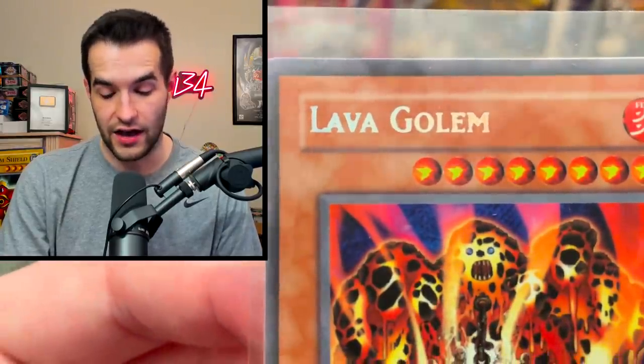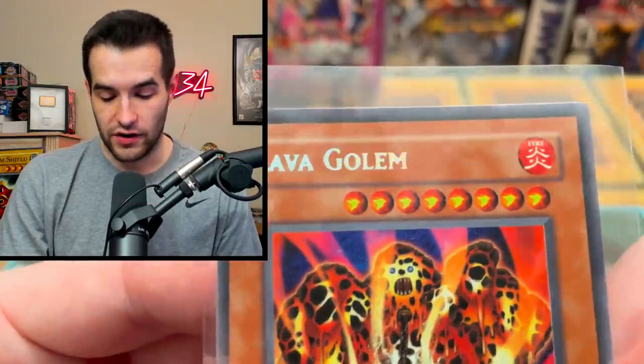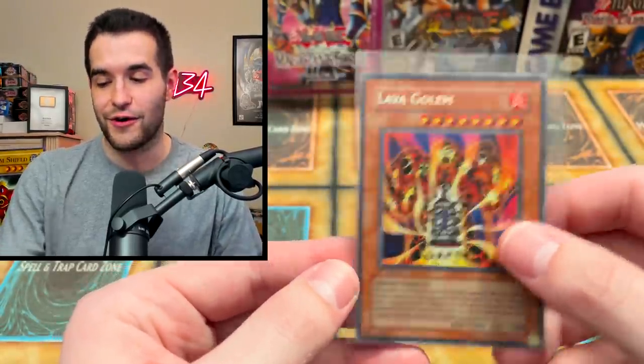Look at that — the A and the V, and the A and even the L, there's a bunch of ink blotching there. Even on the M, just the whole name. That's actually pretty sick — Lava Golem. What an opening today, guys — this has been awesome.